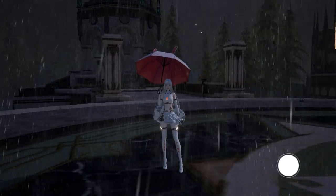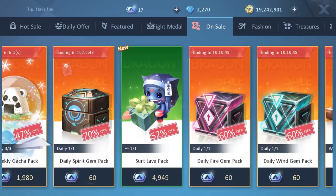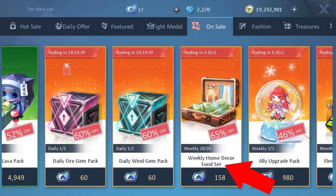Well, aside from the obvious pay-to-win method, which is to go to the mall on sale, where you can get a maximum of 20 home decker funds sets for 158 coupons each. I think this was $220 before and they lowered the price, or maybe my memory is just faulty. But basically, to get around 30k home decker funds per week easily, you can top up 3,160 coupons, which is about $50 real life money. It's very expensive, like everything else in the game.